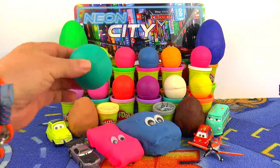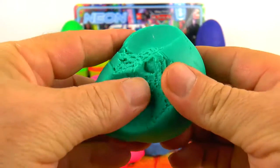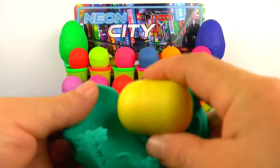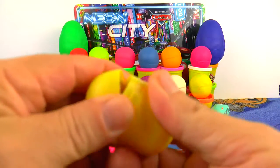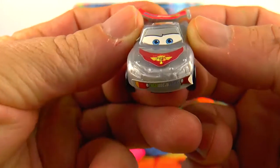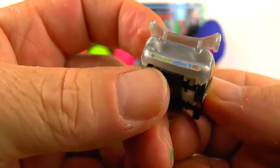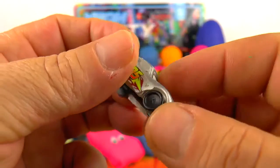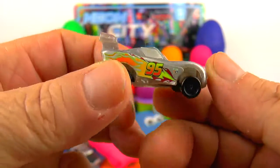Let's open this green one — another green Play-Doh surprise ball. This time we have eggs and balls as well, and many many colors, like a rainbow. So here we have... I can see wheels and a silver car. His number is 95, so he is Lightning McQueen. Just that this time he is not red — he is silver. Who knows?